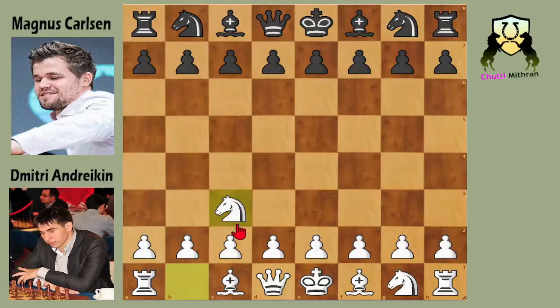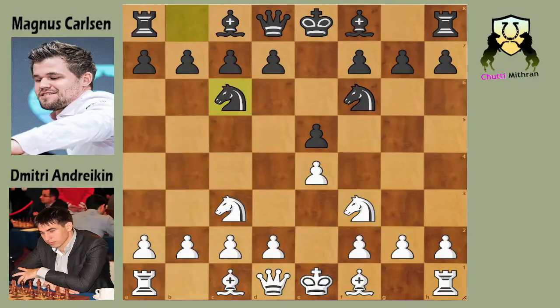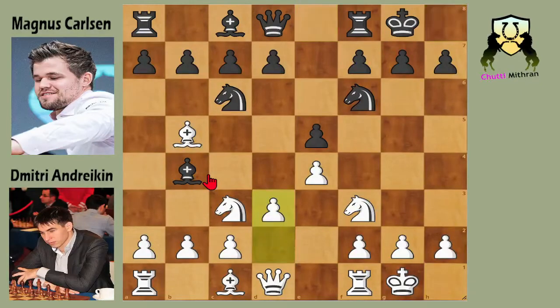Andreikin opens the game with knight to c3 — the Van Geet opening is on the board. Magnus takes some time and plays knight to f6. We have e4 controlling the center and here Magnus plays e5. So knight to f3, knight to c6. We have the classical Four Knights Game, and now bishop to b5 putting pressure on the c6 knight. We have bishop to b4 by Magnus putting pressure on the c3 knight. We have castles kingside, castles kingside, and here d3.